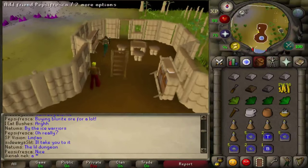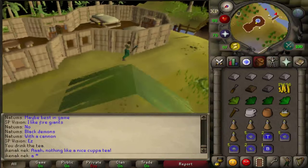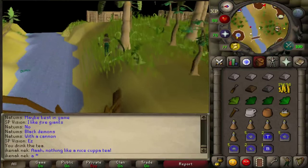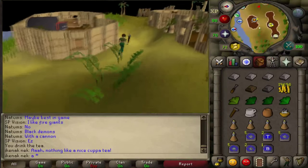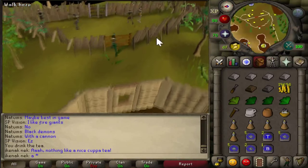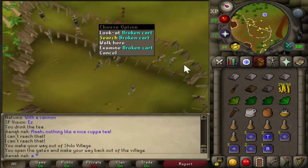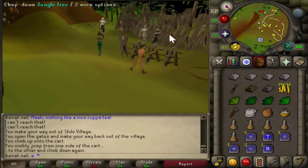After that, run south and then east — you want to exit Shilo Village. Go out the wooden gates, then out the metal gates, then search the broken carts.